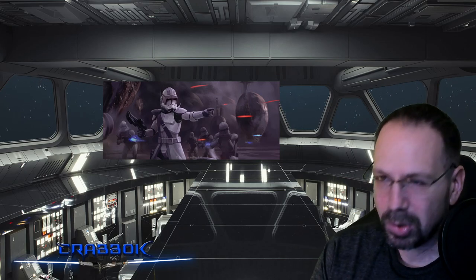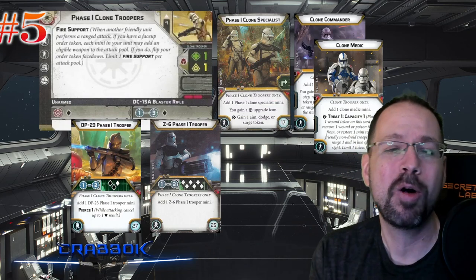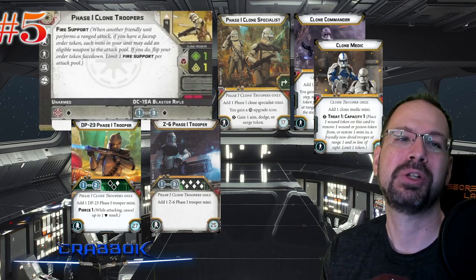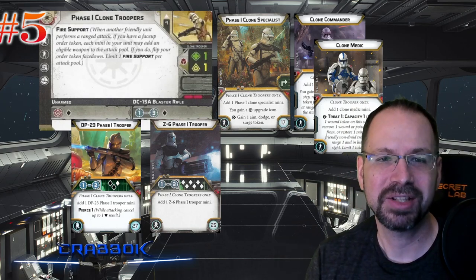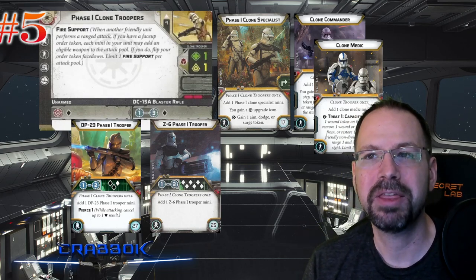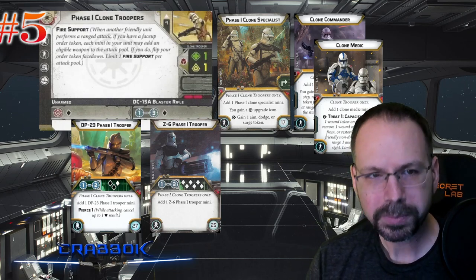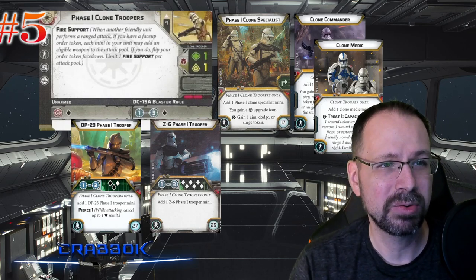Coming in at number five: the Phase 1 Clone Troopers. I know — I'm curious how many of you guys did not expect to see these. Who puts the basic first entry-level core option on a top five list? This guy does, and I'll tell you why. Even though Clone Troopers as a type no longer have that whole standby share ability, I think the Phase 1 Clones are fine.